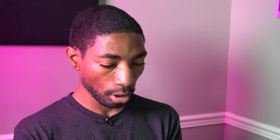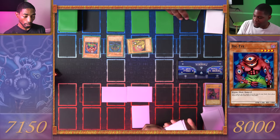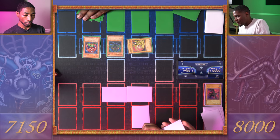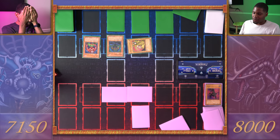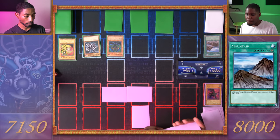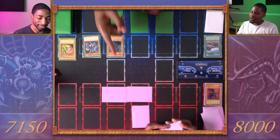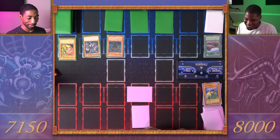I'll set one card face down and another, and end my turn. Draw for turn — I'll set a card face down and pass to you. Draw for turn. I will flip summon my Big Eye — look at the top five and rearrange them in any order I want. Very rude. I'll turn away so you can show the camera. I will tribute my Spirit and my Big Eye for Red-Eyes Black Dragon. And I'll activate my field spell Mountain — so all dragons, winged beasts, and thunder gain 200 attack and defense. Red-Eyes Black Dragon, attack this face down — Aquamador with 2000 defense. That was going to be my linchpin savior. Okay.